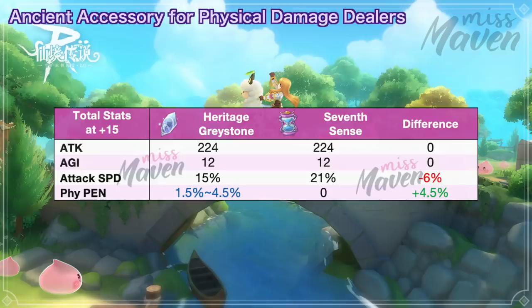So if you can already reach the max 480% attack speed even without the extra 6% from 7th Sense, then Heritage Greystone will definitely be superior in terms of DPS.